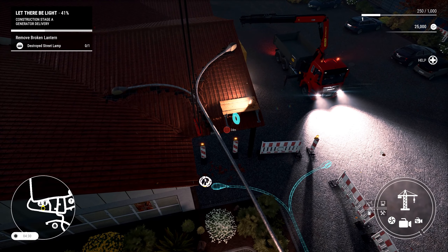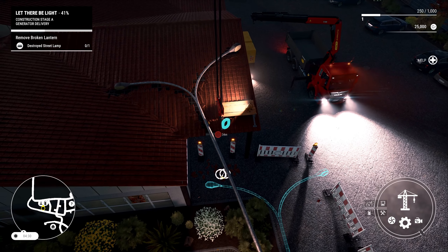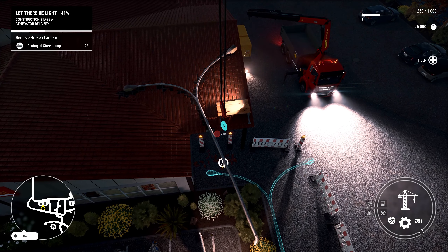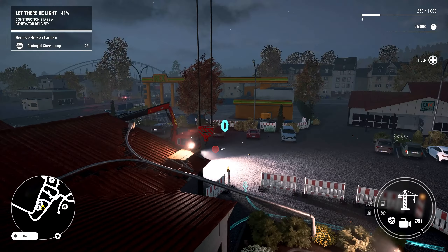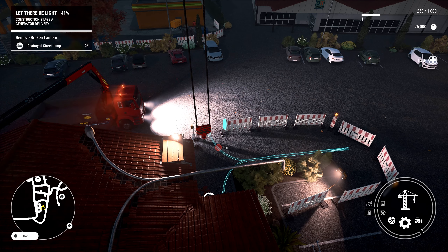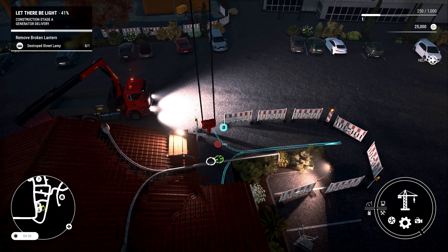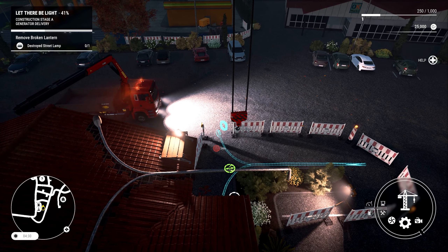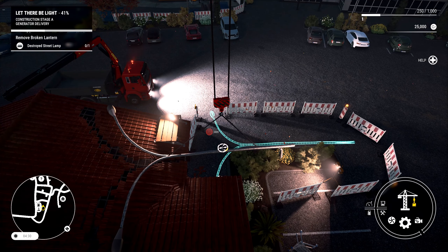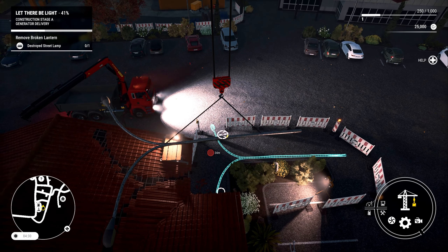Let's bring that round to about there and then bring it up, potentially bringing it back a bit. Hard to really see in 3D space where I am. We're on — we've got it. We are now hooked onto the lamppost. Let's very carefully pick that up — that's probably enough. We can bring this back and then swing very carefully over. Very gentle, like flying a plane.